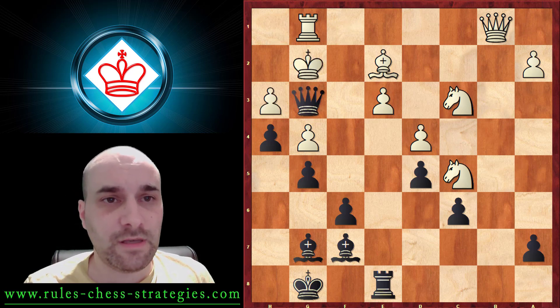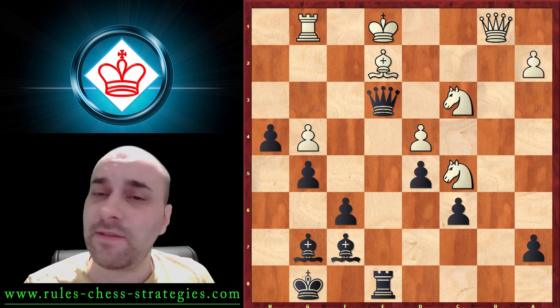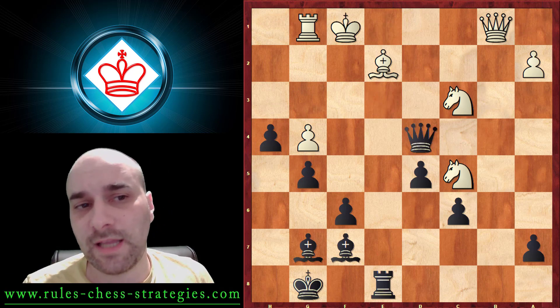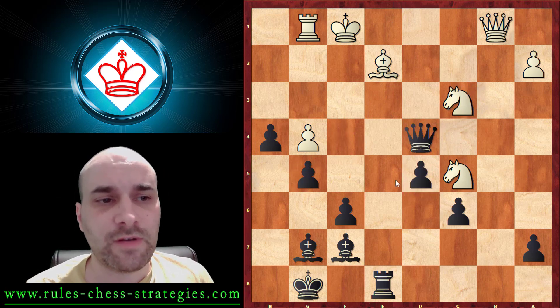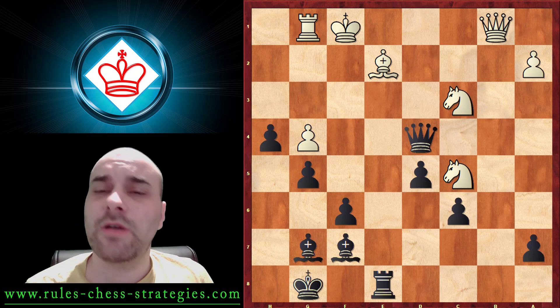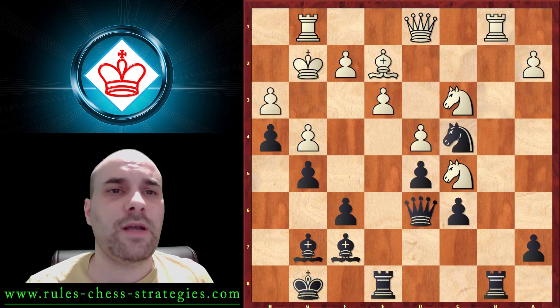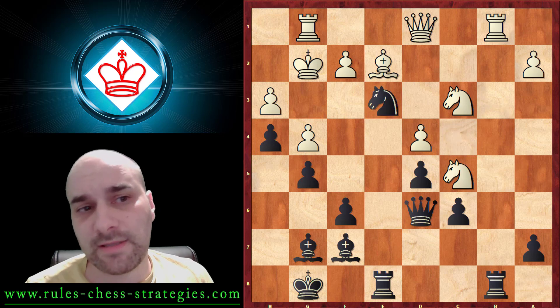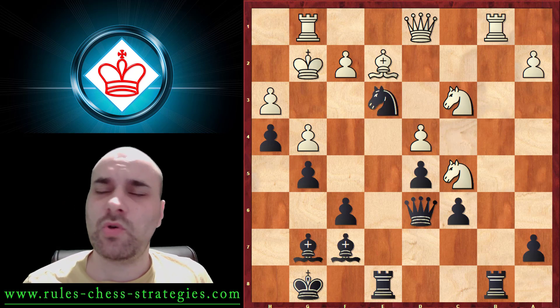He gives a check again on h3, and now we can take there, attacking the knight and attacking the rook. He has to go here, we can take on d4 — many, many moves like this. The knight is starting to give another check to liberate our bishops, so this line is winning as well, but it's a little more difficult to calculate.